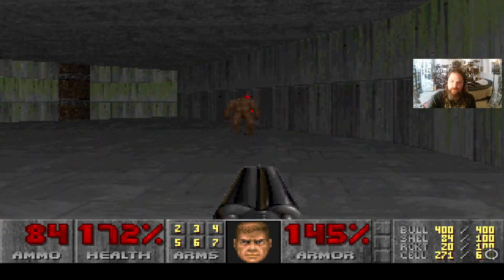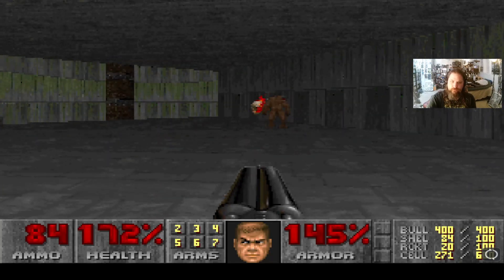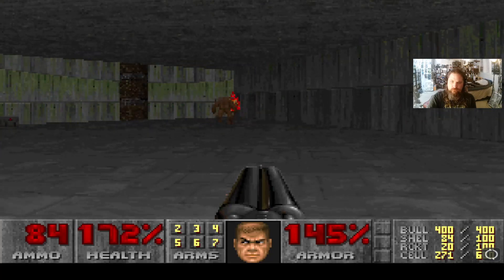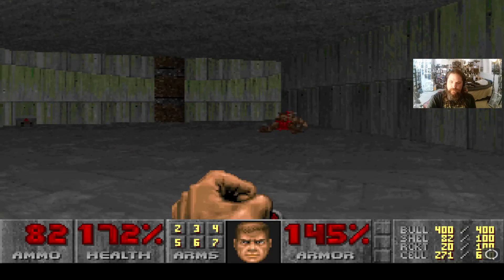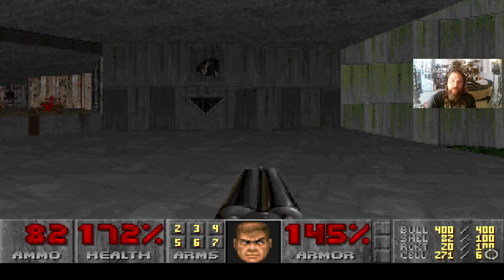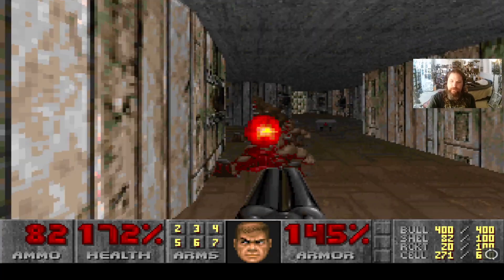We'll just let them kill each other until one of them's dead. That way, by letting enemies fight each other, you can save and conserve ammunition. There's a secret room we can go to through this door, but we will do that a bit later.